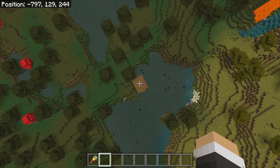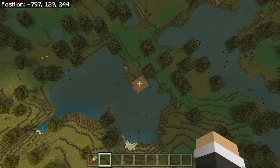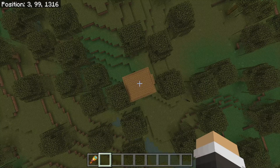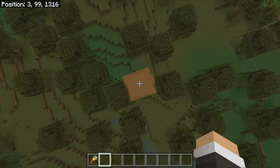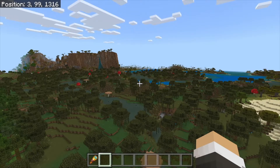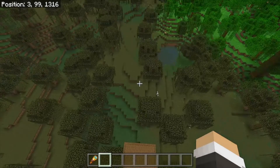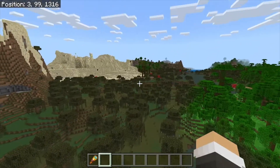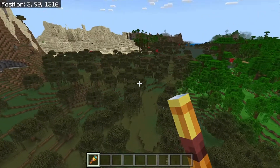Witch hut number two, right across from Spawn that I was showing you in the distance, is negative 797 on the x-axis and 244 on the z-axis. Witch hut number three is a little bit farther out from Spawn, but still worth it if you're on a server and you want multiple witch farms for shops and such. This one is at 3 on the x-axis and 1316 on the z-axis. If you come out this far, there's another one right there — maybe 200 blocks from this one.